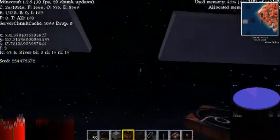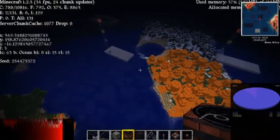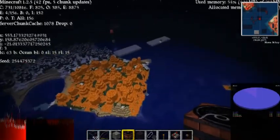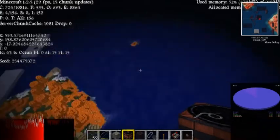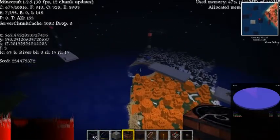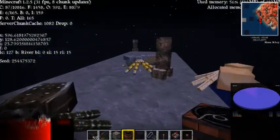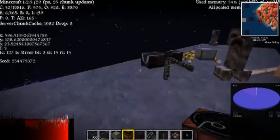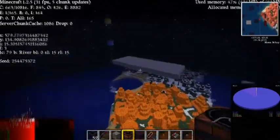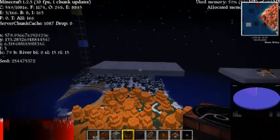I've set the time to midnight and switched from peaceful to easy difficulty — though any difficulty will work. As you can see, there are two platforms here where monsters are spawning. The one at Y=128 is the very last area where mobs can spawn normally, and as proof these guys are spawning with no problem. One step up to Y=129 and there are no mobs at all — none will ever spawn there.